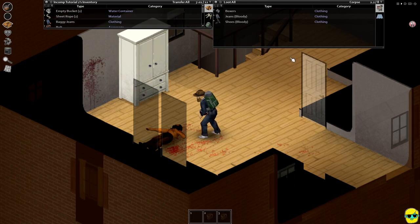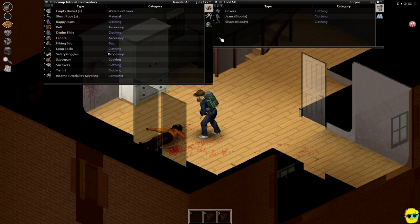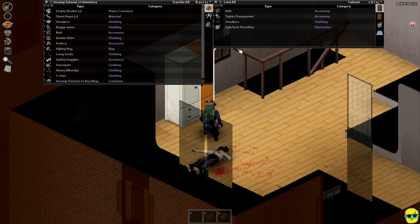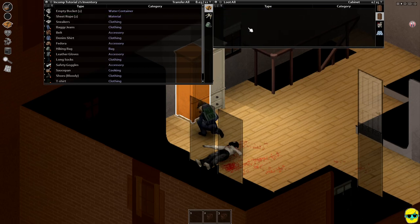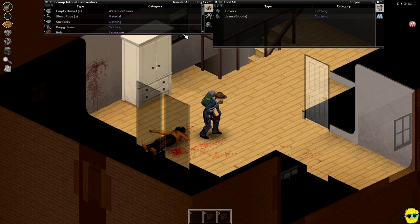I'm going to make some sheet ropes. These shoes — oh, these are better than what we have. What kind of shoes? We have sneakers. These are an upgrade, so let's just wear them even though they're bloody. Let's get some better shoes on our feet, better protection. And leather gloves — fantastic! Remember, we got bit on the hand last time. These will protect our hands.